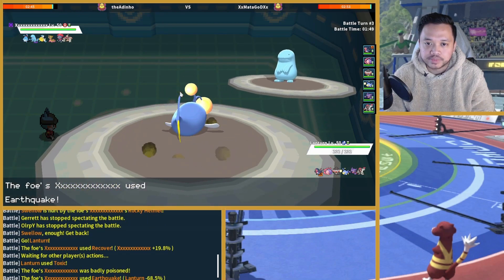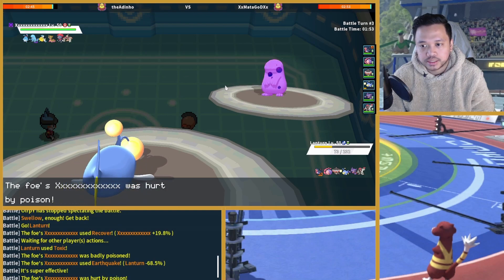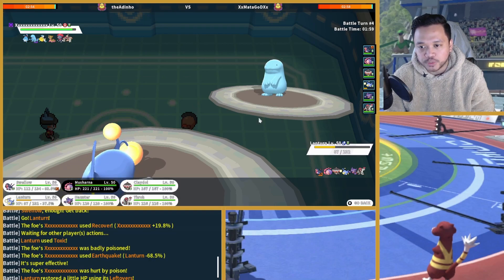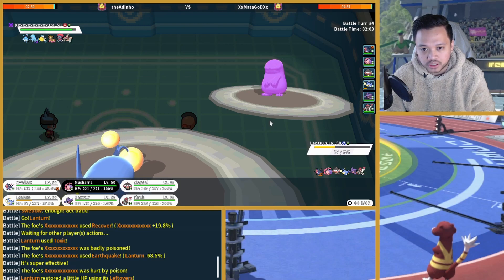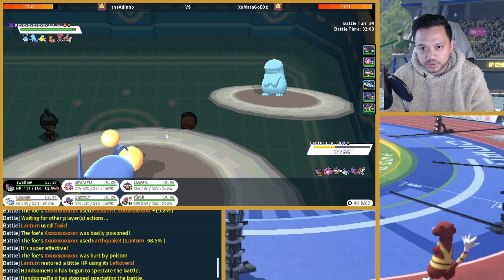I don't see us breaking through this easily, so I'm gonna Toxic it. If I have to take an Earthquake for it, then so be it. Having him poisoned is just going to go a long way for us. It showed Ice Punch, Recover, and Earthquake — I don't know if it has Scald or anything. We have Heal Bell, which can be helpful in that sense.